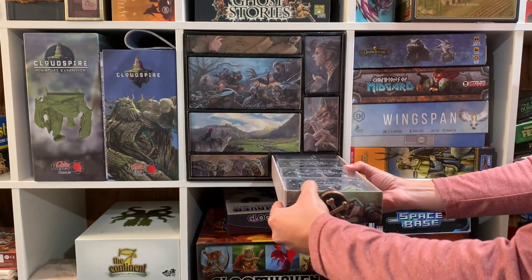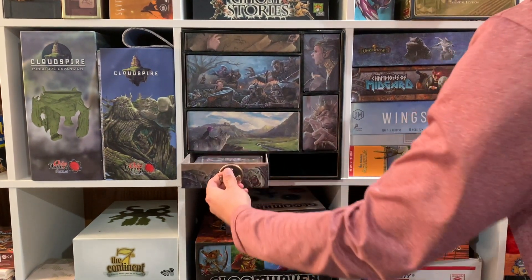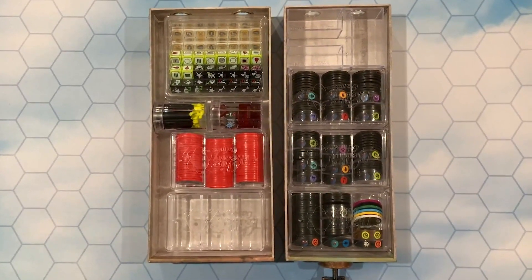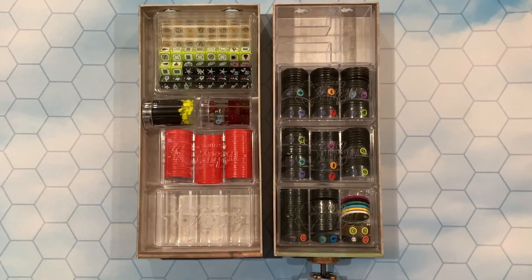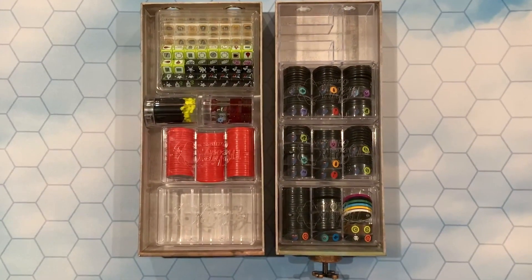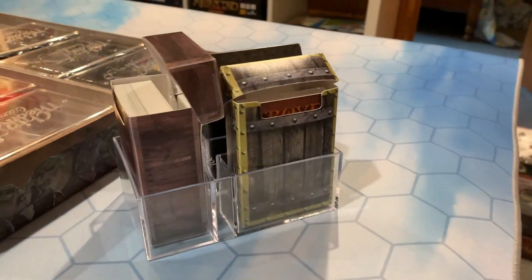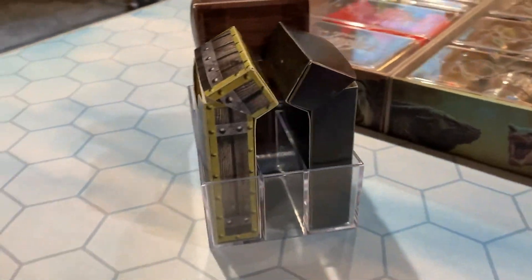The two bottom drawers are used for storing chips, dice, and assorted materials. You're welcome to organize these drawers as you please, but here's how we did it. In the back of one of the drawers, we've placed the new card holder that you can use during gameplay. It's designed to fit two regular sized deck boxes and our new big deck box, but you can use it with just cards too.